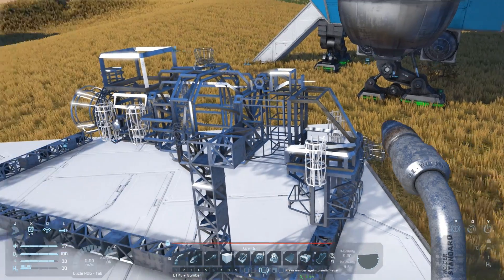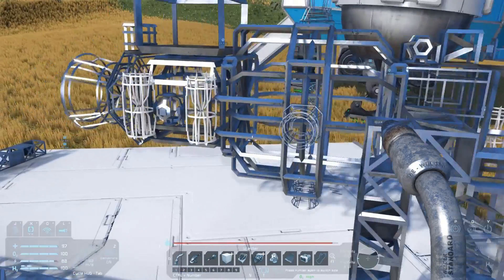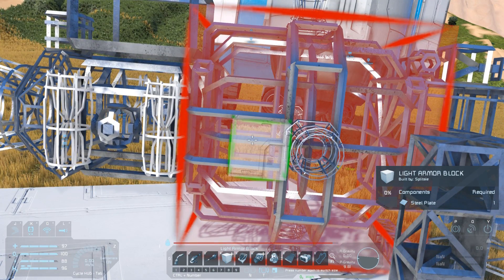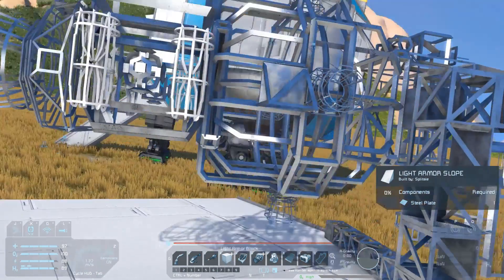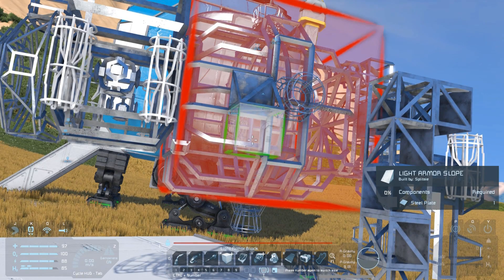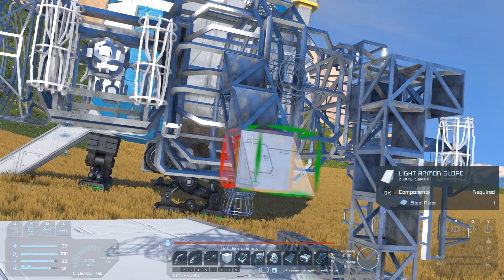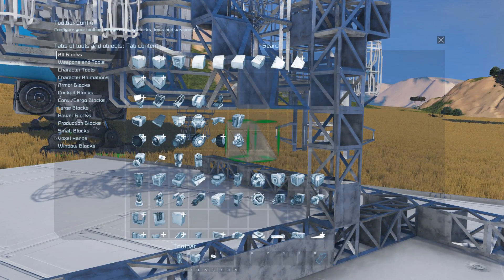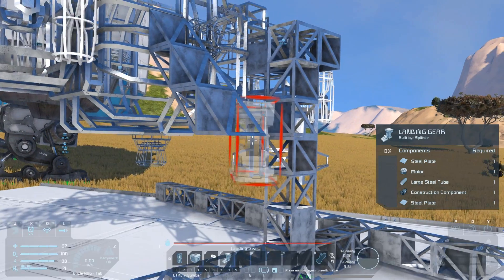Things are looking pretty good — all the critical systems are there — but it won't be able to land very well with that massive chin on the front. Using some armor blocks, extend out from the hydrogen tank until the extension is at the same height as the bottom of the tank, then add a landing gear and repeat the process on the other side. Once that's complete we're ready for welding. This will take quite a few trips as there are a large number of components with big volumes, namely the large steel tubes and metal grids needed for various parts of the ship.